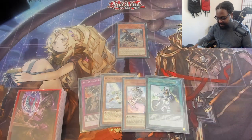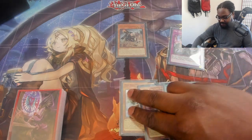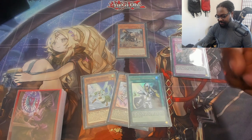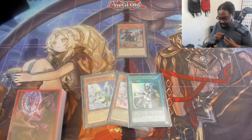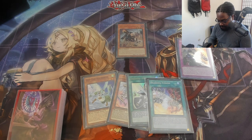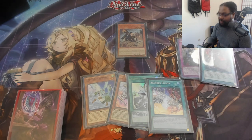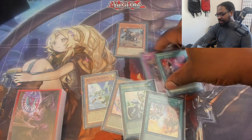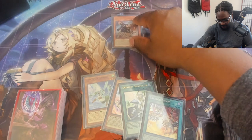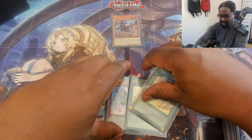Spriggans Kit's effect activates: you shuffle a card back into the deck, then grab a Branded Fusion. We're going down the branded combo line, so we put Tri-Brigade Revolt back and put Branded Fusion into hand. You can also use Spriggans Kit's effect to search other branded cards like Branded Retribution or Branded Lost, but right now we just need the fusion. We've used our normal summon, so we'll fusion summon next.